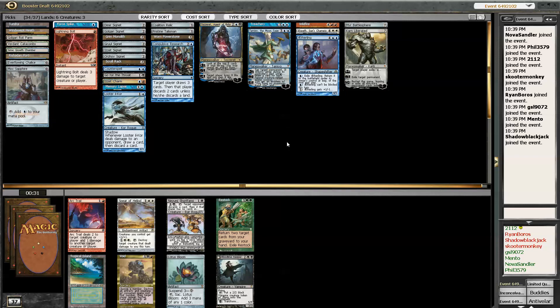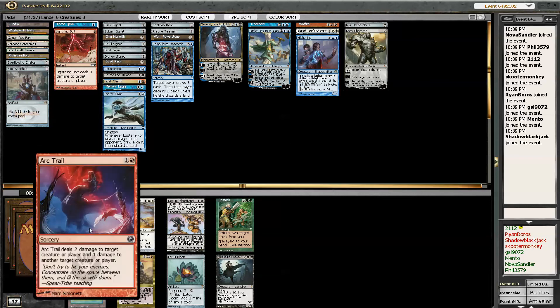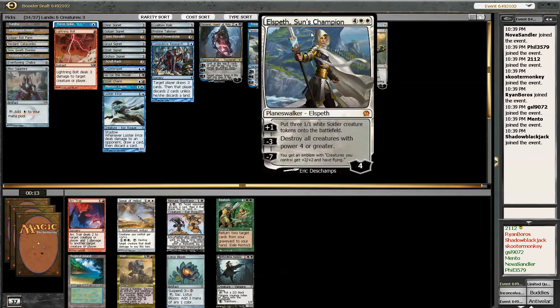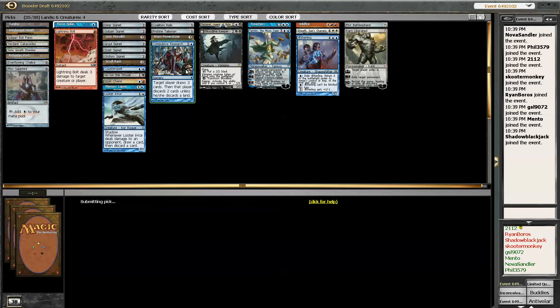Maybe I'll try taking a 4-drop here. Bloodline Keeper — he's double black so that makes him not possible to cast very well. Tropical Island is not the land I seek. There's a Lotus Bloom in this pack. I don't like Lotus Bloom anymore — I'm over the Lotus Bloom. I'm going to take Bloodline Keeper.